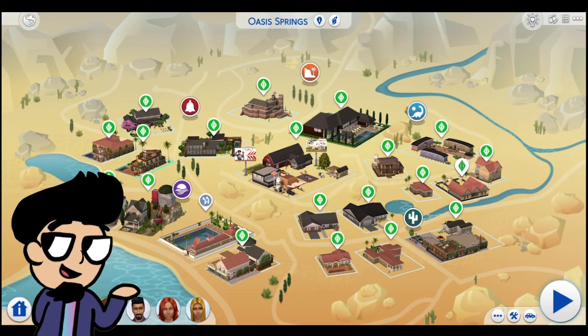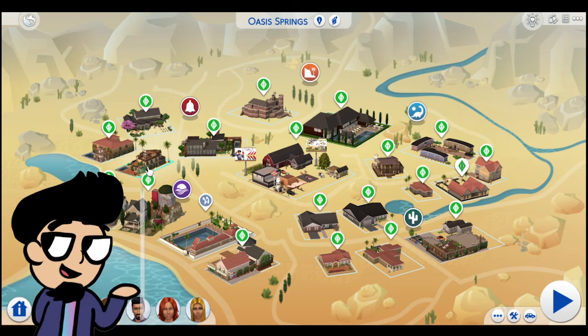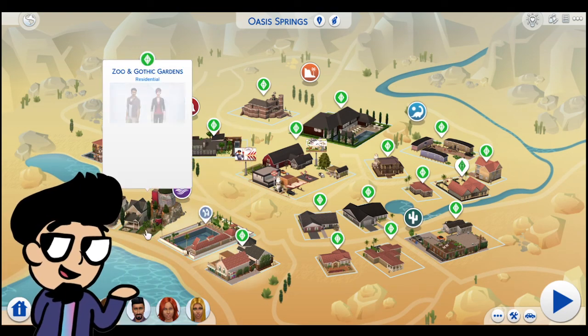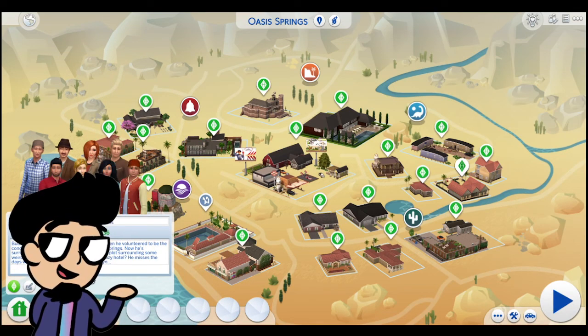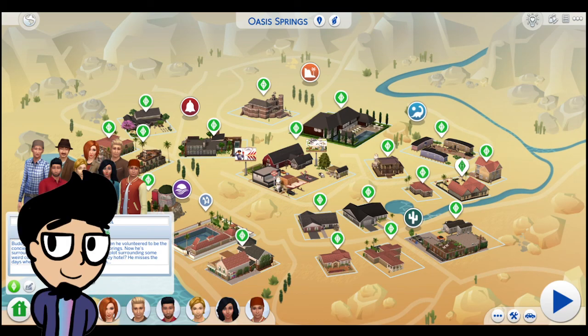With the Caliente household, I ended up moving in Louisa from The Sims 3 and Toothless Joe from the console version of Sims 2 — just to kind of help create the whole condo feel, make it a bit more full, and add more storytelling. This save file has just been me shoving Sims in.